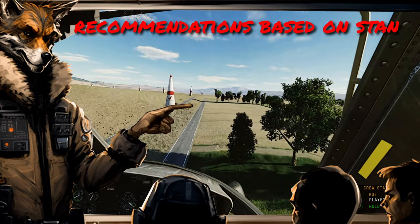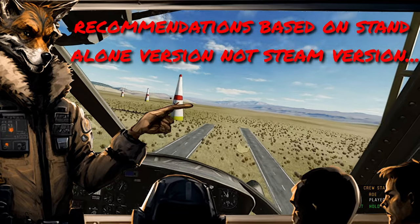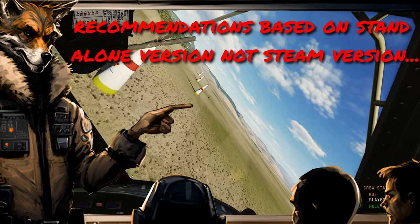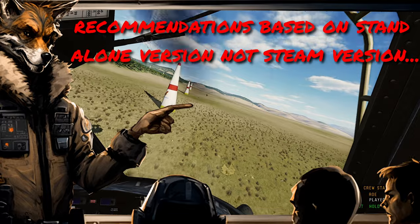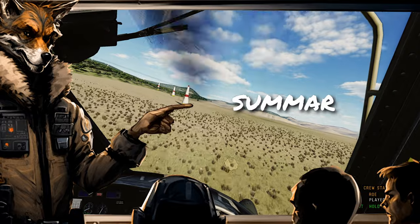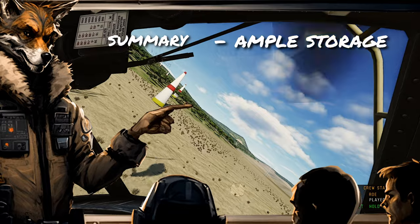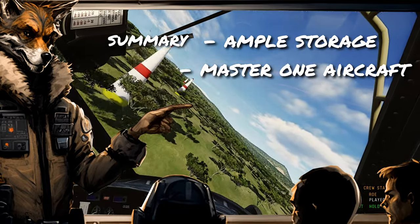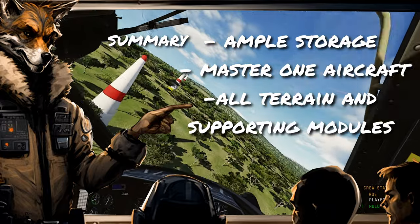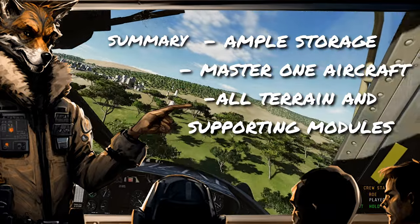These suggestions are for the web version of the game. If you are on the Steam version right now, I would suggest transferring it over to the web version so that you can take advantage of all the extra benefits you get from not having the Steam version. In summary: ensure you have plenty of storage space; start out with and get good at one aircraft before buying another; and focus on buying all the terrains and supporting modules so that you are not limited to what servers or campaigns you can play.